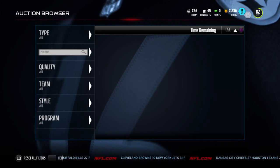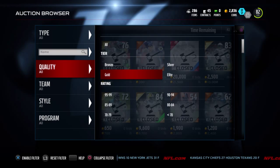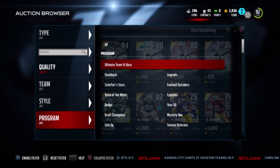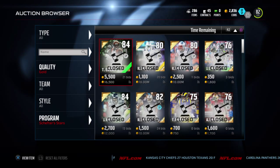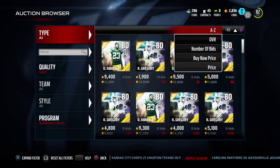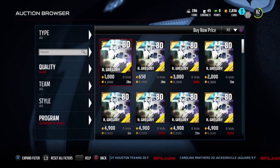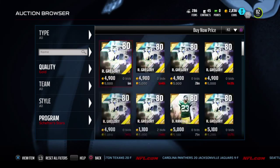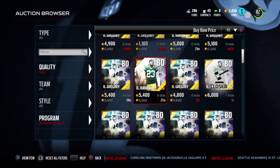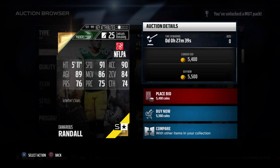Sorry guys, I have a cold. All right, let's see here — gold, I think gold. Program — Shefter's Stars. Demarius Randall. Let's see who's the cheapest. The cheapest ranger is Gregory; it's pretty cheap. Randall is going for 5.1k for run stuff, so you could probably get him for around 10,000 coins.